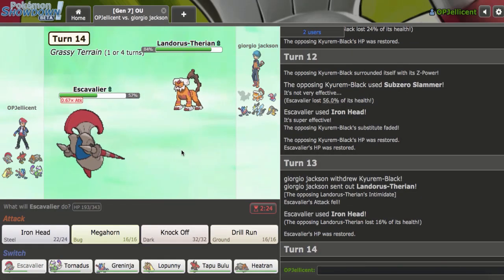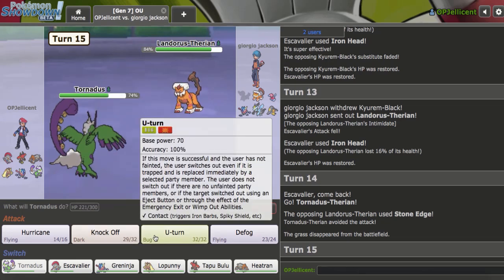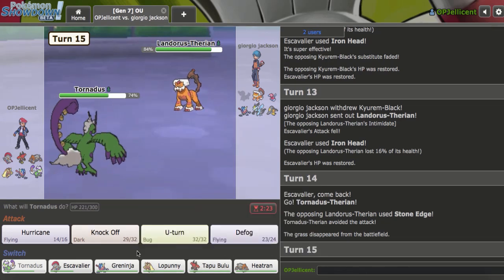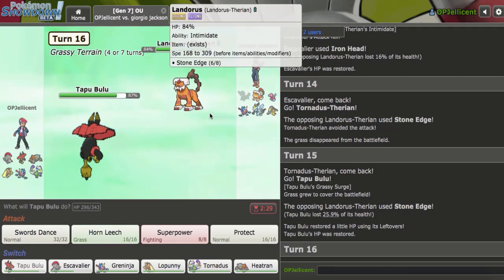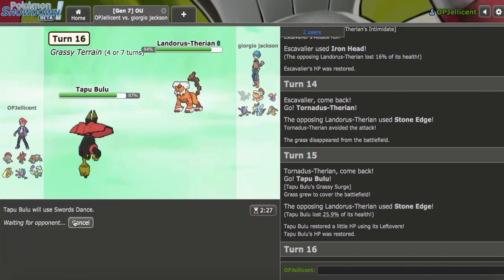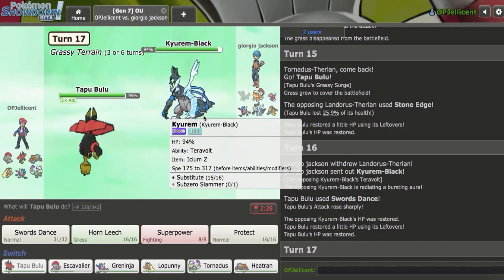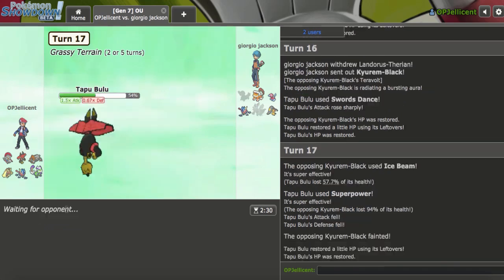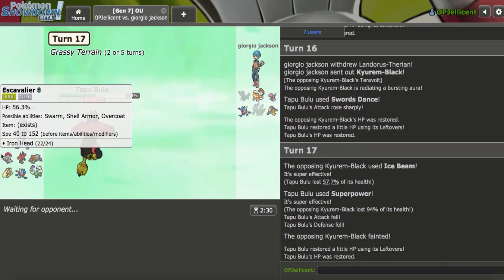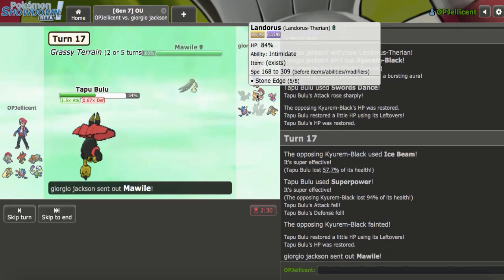That's going to do nothing — 56%, a bit more than I thought but it's okay. I'll just click Iron Head again. If Lando comes in I get good damage off for Lopunny and Bulu. Oh, a little bit less than I thought. Let's go Tornadus. They actually clicked Stone Edge and missed — that's really rough. Are they Scarfed though? I feel like they're not. I'm just going to go Bulu and SD up. Although the Z-move was on Keldeo so this is not Flyinium. I can live a hit from this so just going to Superpower and kill it.